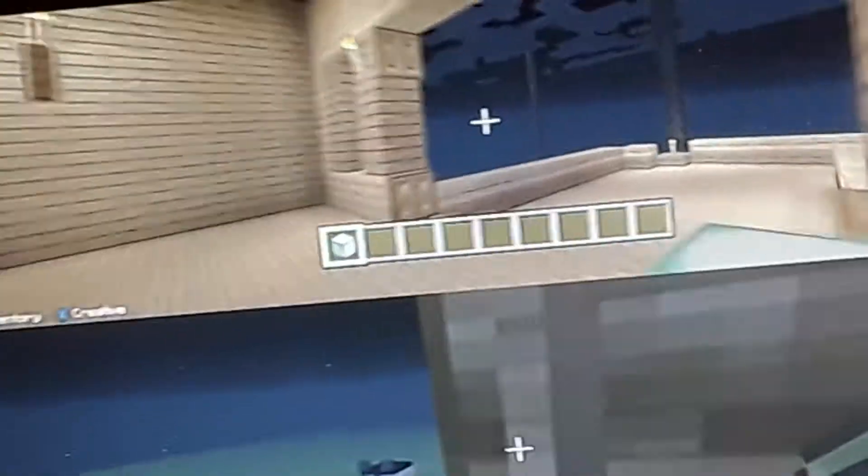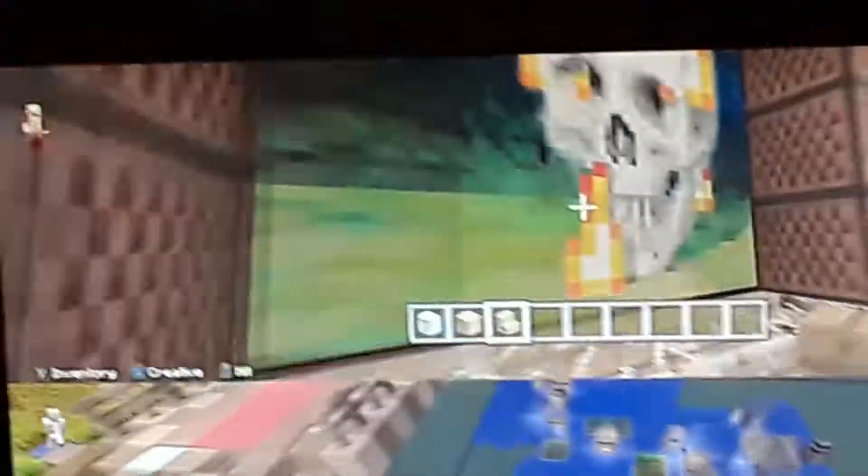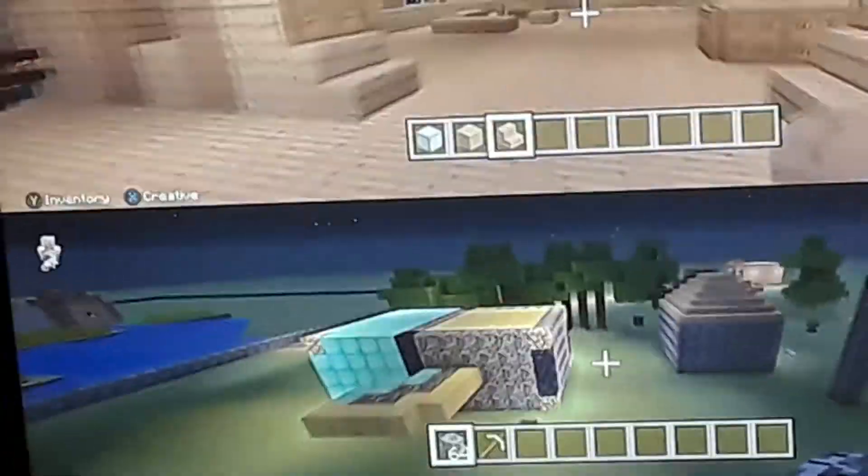Next we'll be heading over to the main area. This is the main area. This place has connections to most other areas — the ones it doesn't directly connect to are connected through other areas that link back here. So yeah, basically this is the main area.